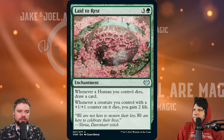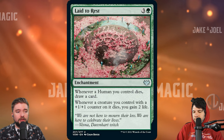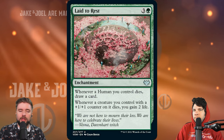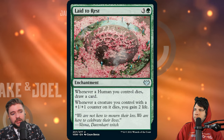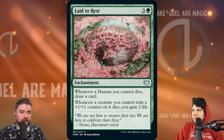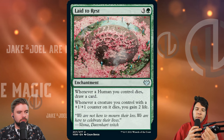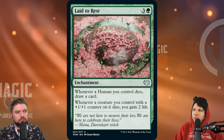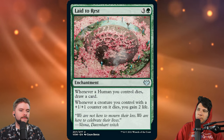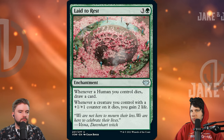Next up we've got another enchantment. It's a little more narrow, but there's been a lot of good tribal love cards recently. This one's Laid to Rest for four mana. Whenever a human you control dies, draw a card. Whenever a creature you control with a plus one, plus one counter on it dies, you gain two life. So if you're playing humans, it's probably an include. If you're playing humans plus counters, it's definitely an include. Getting some tribal love — that's not a bad thing. It's a narrow card, but strong in those strategies. Any type of strategy that can combine both is going to thrive. A little expensive at four mana, but definitely worth considering. As an enchantment, it's going to be very difficult to deal with.